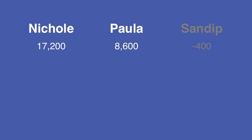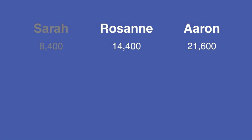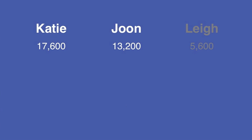These situations all have one math trick in common. Looking at Nicole's and Paula's scores as a ratio: 8,600 divided by 17,200 equals 1 over 2 — Paula has half of Nicole's score. In our second scenario, 14,400 divided by 21,600 is 2 over 3 — Roseanne has exactly two-thirds of Aaron's score. Finally, for Katie and June, their scores are in the proportion 3 over 4. You can recognize these proportions immediately, or do the calculations the long way — either works just fine.